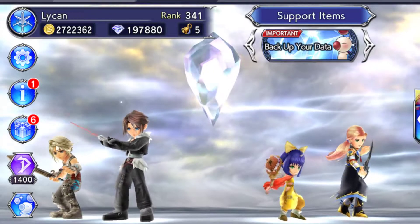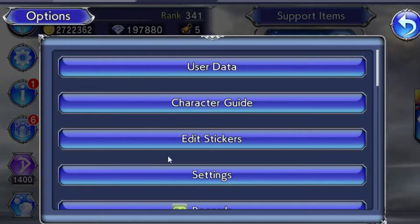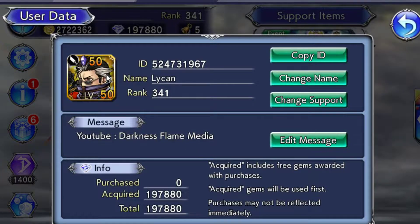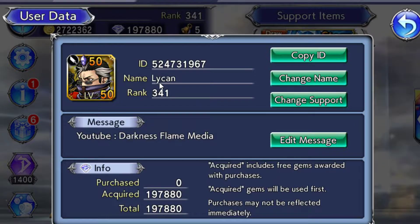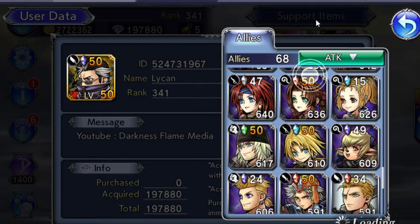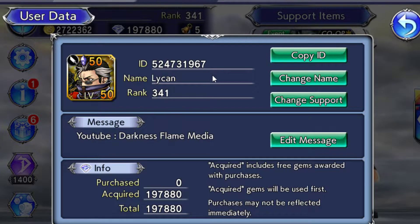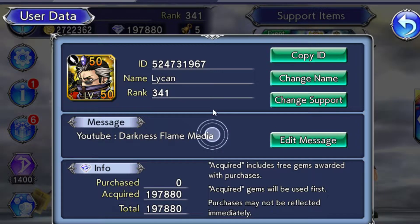Once you download it and get onto the home screen, first we're going to look at this. Click User Data and you'll see your ID and your name up here. You want to change your support to your main character or your best character — don't leave it the way it is. You'll automatically have the Hero of Light and he's going to be useless, not leveled up at all. You'll also see your Friend ID here — this is what you give to people when they want to add you.